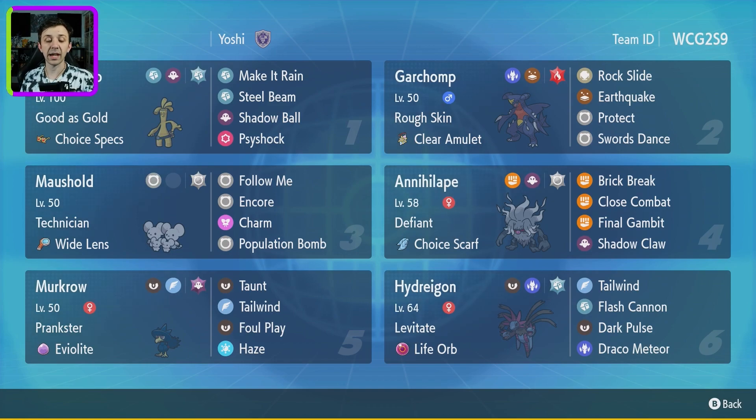Haze for Murkrow is actually really cool to have, because Gholdengo's Make It Rain, Annihilape's Close Combat, and Draco Meteor on Hydreigon all lower their stats, and Haze removes stat changes for both your side and the opponent's side. So it's also good into Dondozo-Tatsugiri combinations. Lastly, Hydreigon with Tailwind, Flash Cannon, Dark Pulse, and Draco Meteor — with it being a Steel Tera-type. It's also got Life Orb and the ability Levitate, so Ground-type moves have no effect.